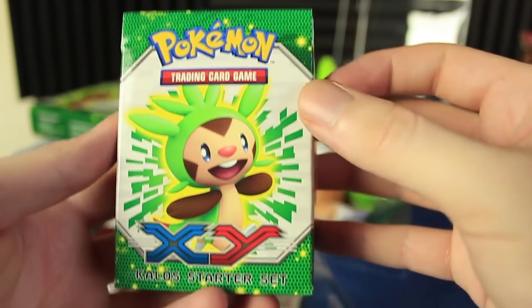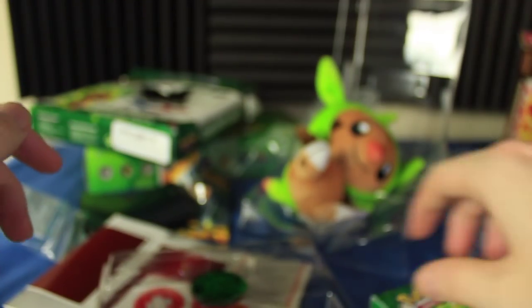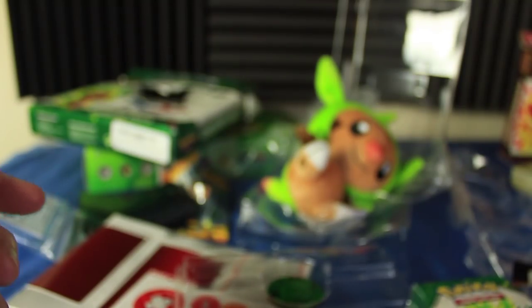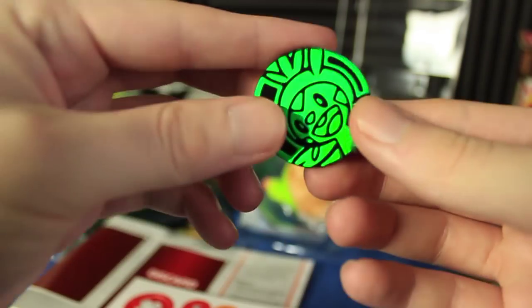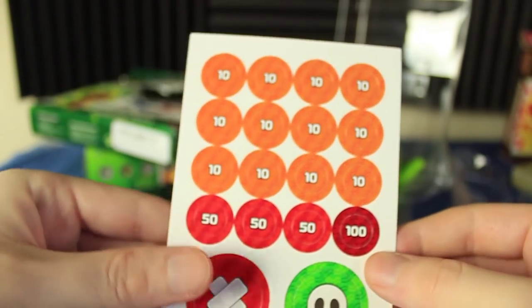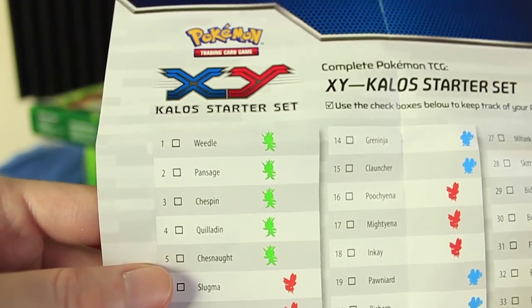Let's take a look at the rest of the stuff here. We have the actual Kalos Starter Set deck right here, which comes with a little deck box — not a fancy sturdy one, kind of just something you see with a normal set of playing cards. Right here we have the code cards, which we can actually use to get the deck online. Now I'm not going to give this away. That one is a code I will use for myself. We have a Legendary Treasure Black and White booster pack, which is a very cool set. We also have a Chespin coin — just a very basic plastic green coin. Then we have damage counters: 10 damage, 50 damage, 100 damage, and I think this represents poison and burn. We also have a card checklist — so Weedle and Pansage will be number one and two.